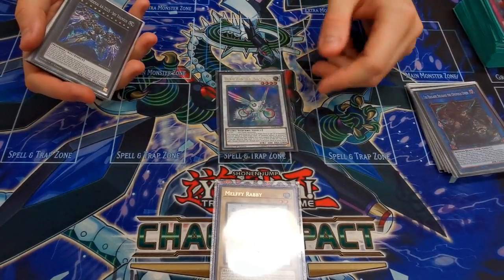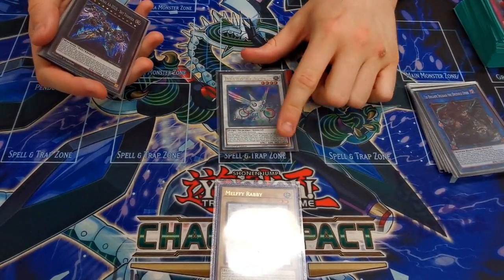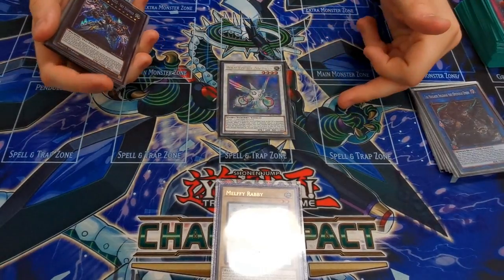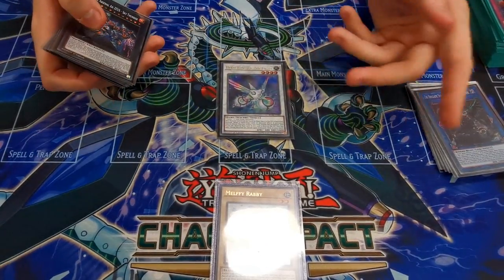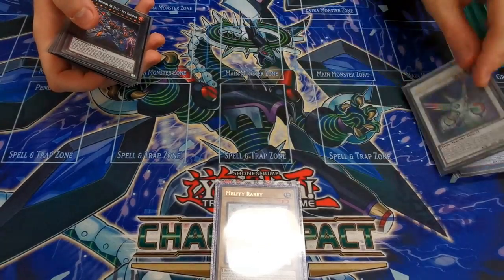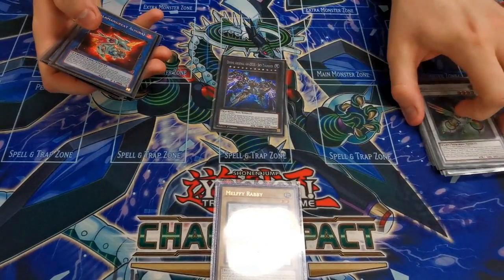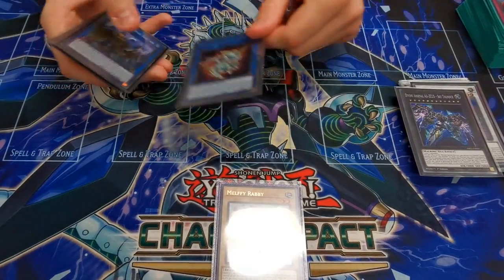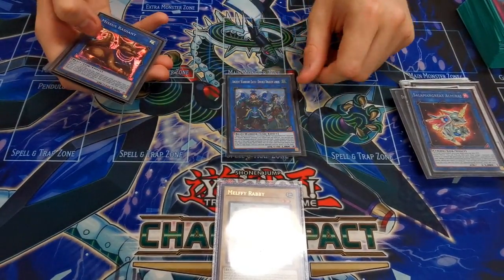One Herald of the Arc Light because you make it with Hoppy Squadron — this card banishes everything that goes from deck to grave or hand to grave, so it stops Fractal and things like that. It's also good in the grind game. One Zeus because I'm playing Melphis and Zeus is ridiculously good.